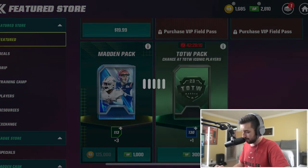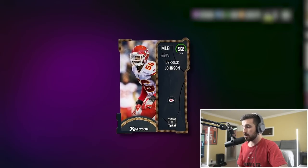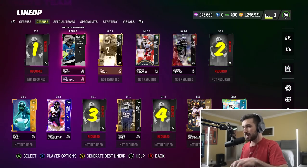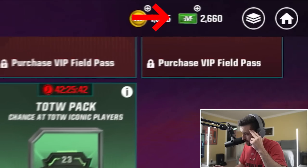Let's go with another team of the week pack for 300 Madden Cash. Darius Harris, another linebacker, who's not even in this game. So let's find another Chiefs linebacker - there's a 92 overall Derek Johnson, middle linebacker. We'll scoop him up as our second linebacker. On offense we at least got J.K. Dobbins for our halfback.